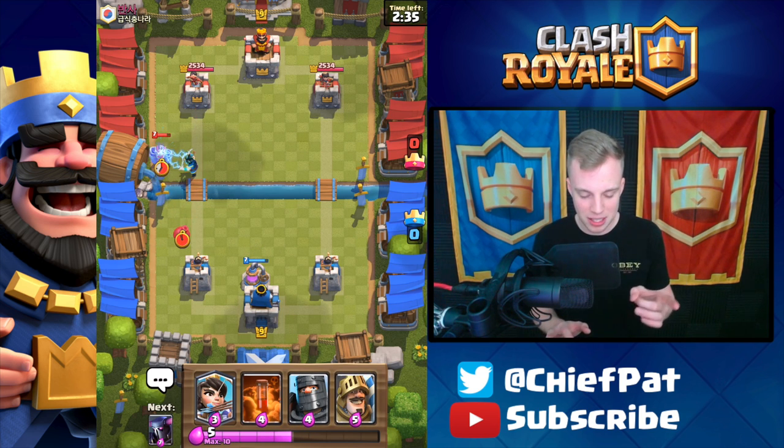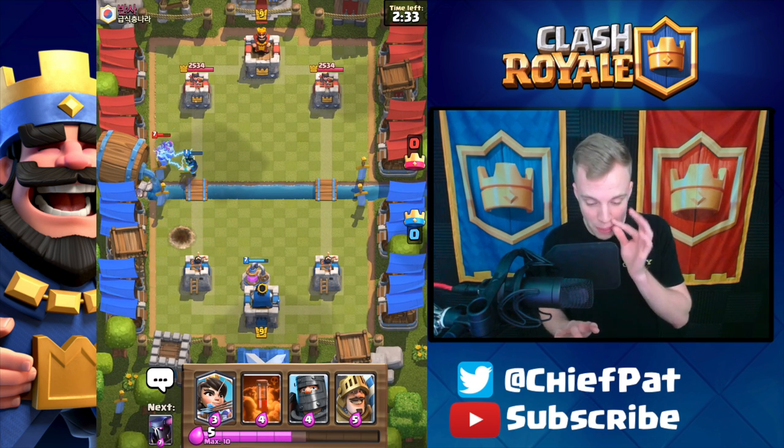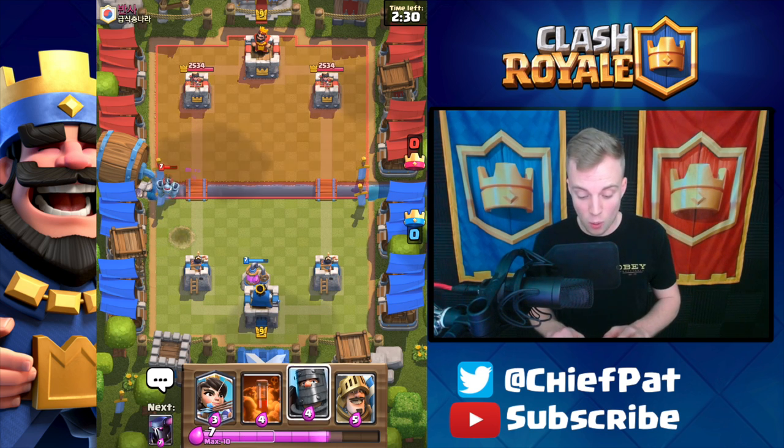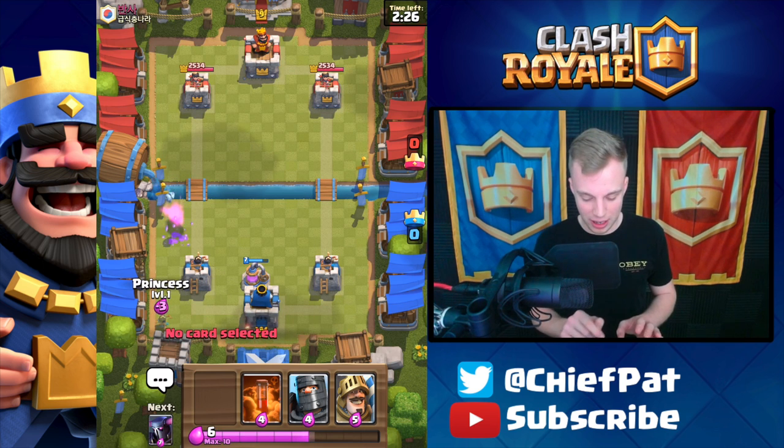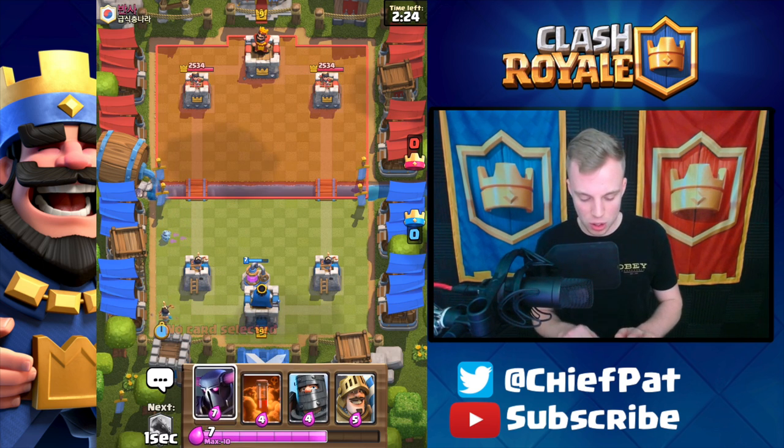Plus we have the Elixir Collector. That was a five Elixir positive trade when you factor in that Mega Minion had to die as well. Wow, has our luck turned around or what? This is looking like a really solid start for us. Let's go ahead and do our Princess right here and save up some Elixir.